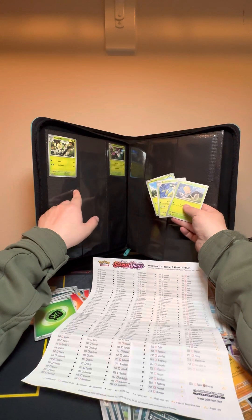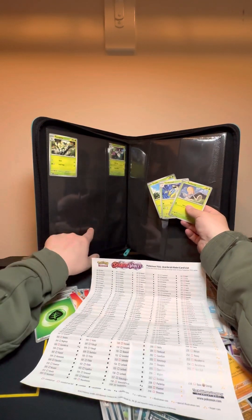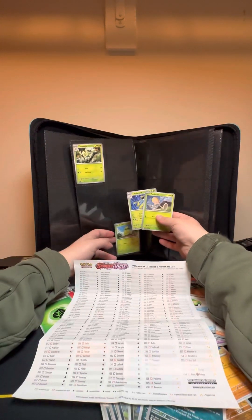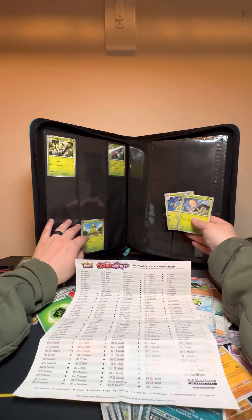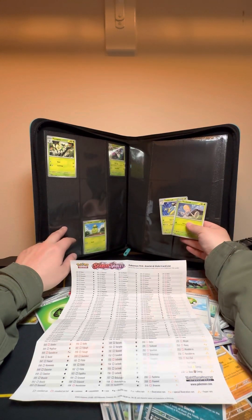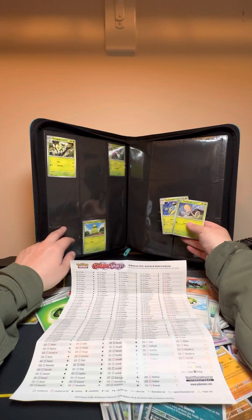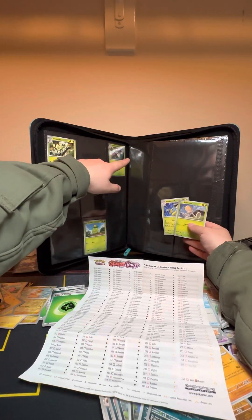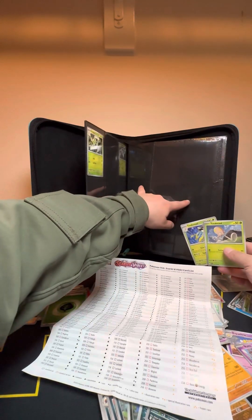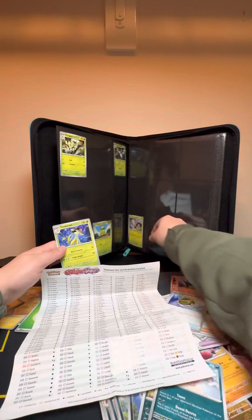There are two different Smalliv cards. Dolliv here. And then Arboliva here. Toadschool here. After getting through the Grass type section, the creator notes the set organization continues, having placed Smalliv, Dolliv, and Arboliva into the master set binder.